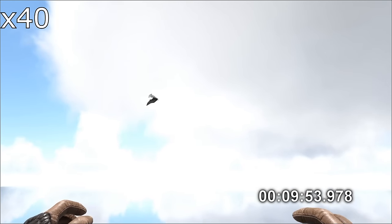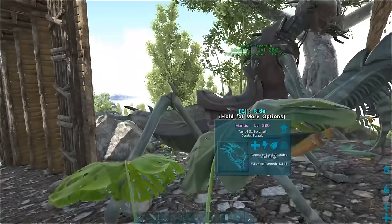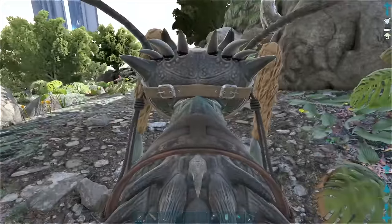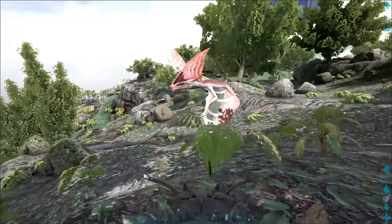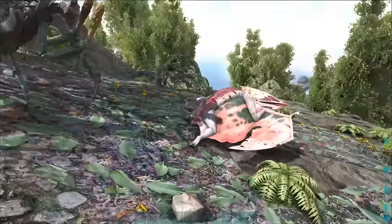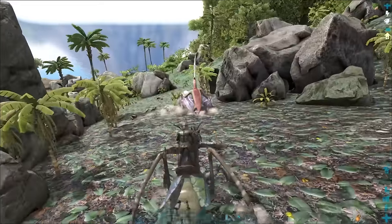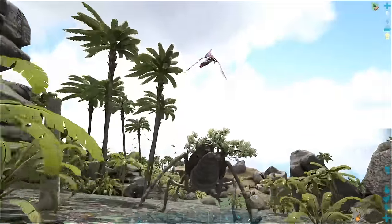The first method is a bit unintuitive but can have good results. Take a mantis, stat it for melee damage, equip it with a club, and pounce at the Tapejara. There's a bit of a gamble here — you could either completely knock out the Tapejara in the first hit, or outright kill it. If you don't knock it out in that first hit or two, it'll just fly away, never to be seen again.